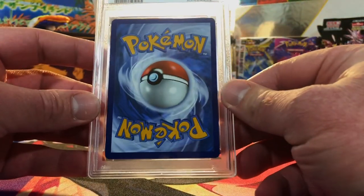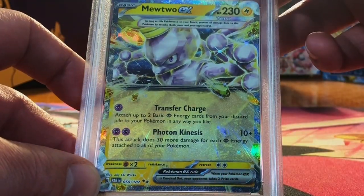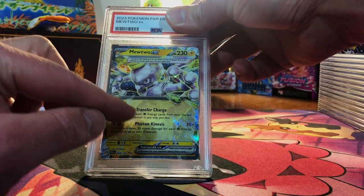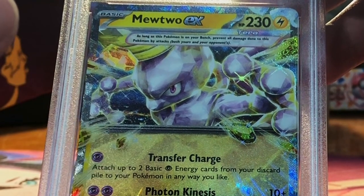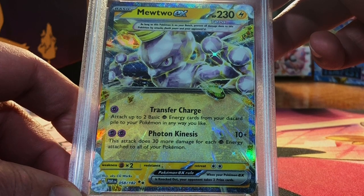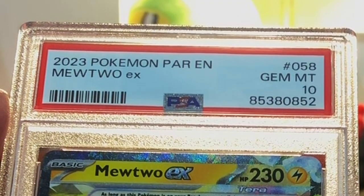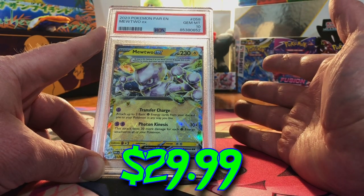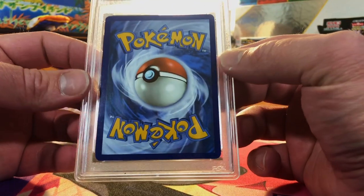2 left. Let's see if we can crank out two 10s to finish this video off. There's nothing wrong here — Mewtwo EX. I love this Terra Mewtwo EX. I did not know this was in the set, so when I pulled it, it was a pleasant surprise. Nothing wrong — 10! 8 out of 16. Half of the cards I sent in are 10s. I am over the moon — I did not expect this many 10s.